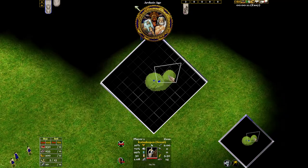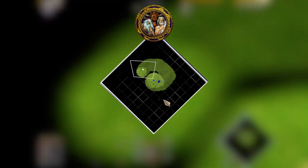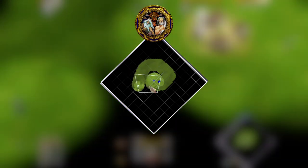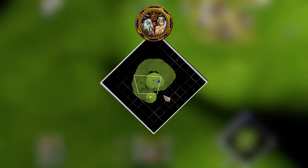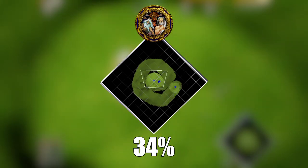Greeks are always a good baseline, as they're pretty much the default civ. They have a fast unit with high line of sight, meaning they're able to cover a large portion of the map very quickly, as they only have one scout. I sent them round anti-clockwise in a circle, trying as hard as possible not to cover where I already had, but getting as close as I could to it. And the Scout did pretty well.